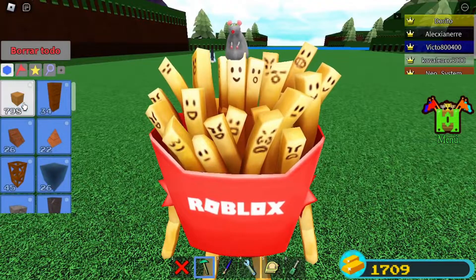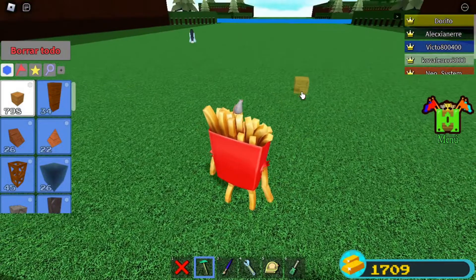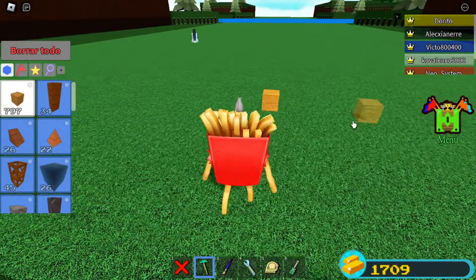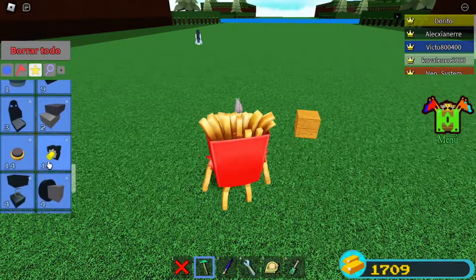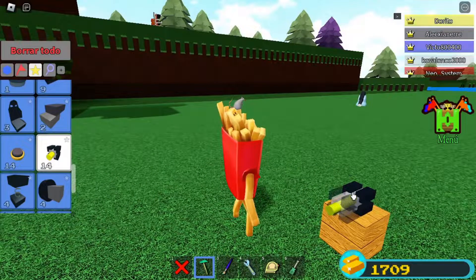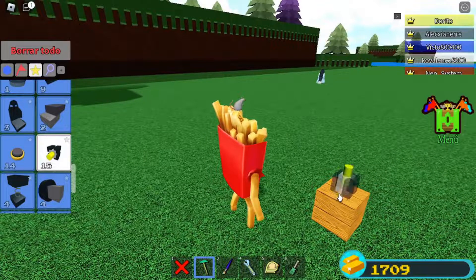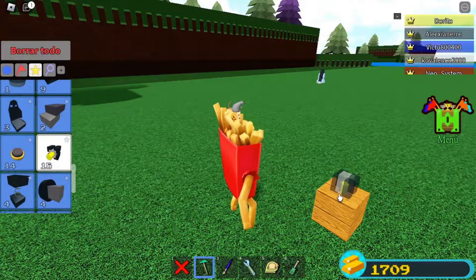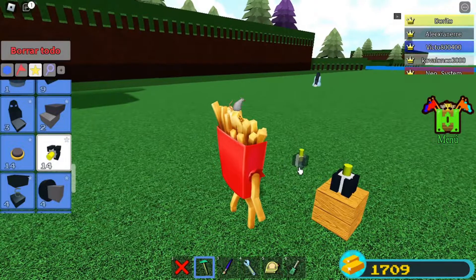Primero necesitas un bloque de madera. Lo tienes que poner en cualquier lado de tu plataforma o de tu parcela. Lo pones ahí encima. El siguiente paso es poner la bisagra arriba, pero tiene que estar mirando hacia el cielo. El problema es que por defecto la bisagra está mirando hacia atrás. Con las teclas R y T podemos virar o girar esta bisagra, la vamos a girar lo suficiente para que quede mirando hacia arriba. Le hacemos clic.